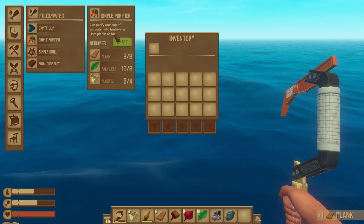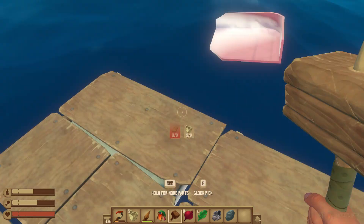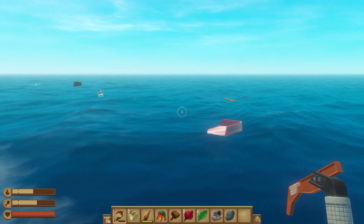Alright, that should be enough to build a simple purifier. We're going to keep that in our inventory until we have a little bit more on the raft, because you want to have it in the middle so the shark can't get it.